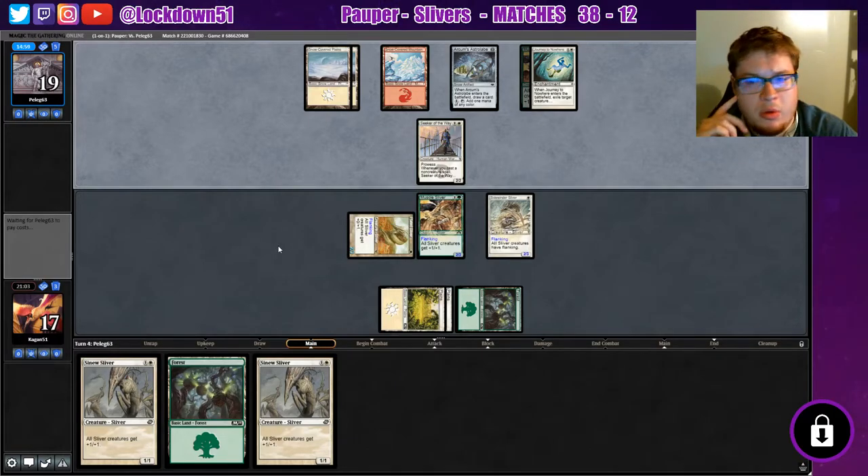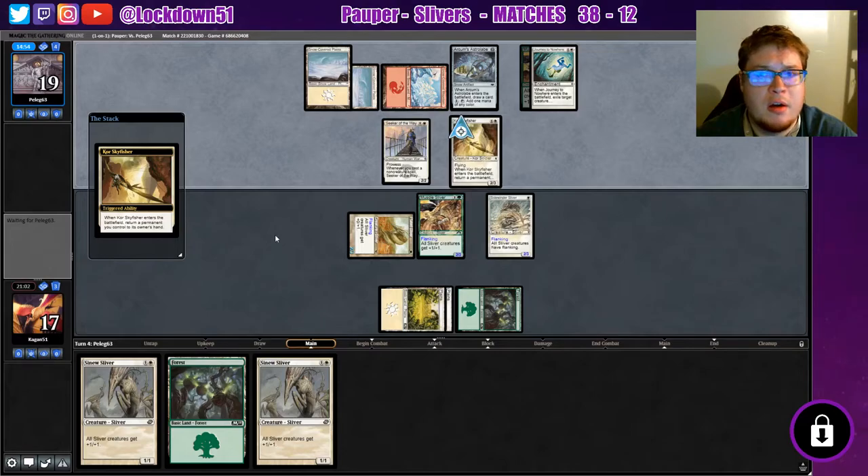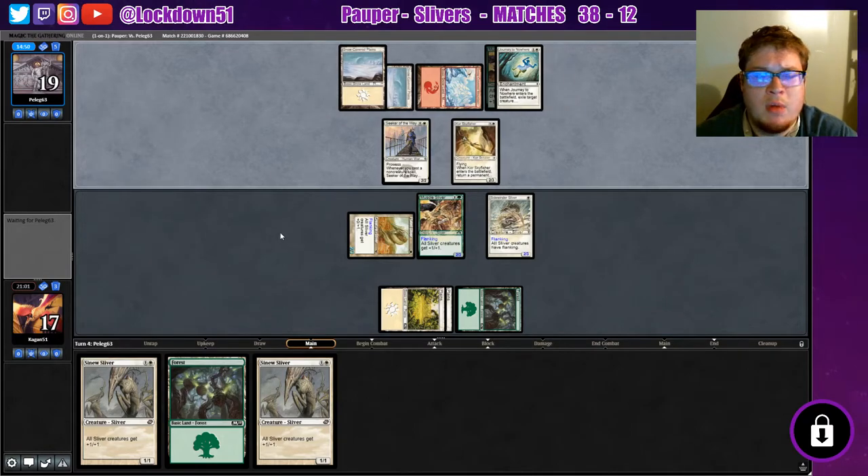If we can double drop the lords with everything we have up now, we may start potentially trying to double block the Seeker just to get it out of our hair. Looks like they're just going to go for the card draw, which is fine by me. They'll get their little prowess going.